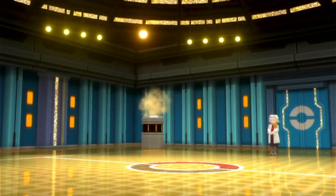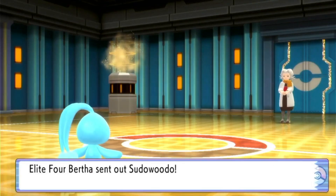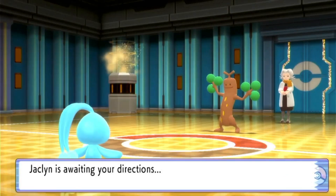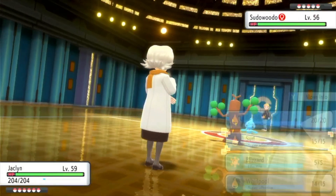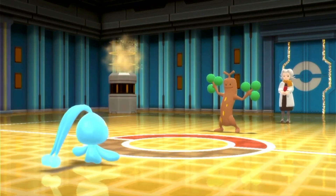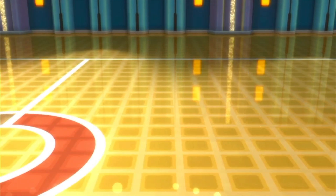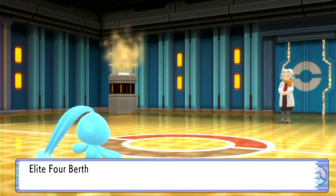Sudowoodo has Double-Edge, Head Smash, Sucker Punch, and Low Kick, and is holding a Sitrus Berry. I'm going to give it a good ol' Surf. I love this animation. I'm just absolutely wrecking this gym. Last one I struggled a little bit - that was like one of the first battles I actually struggled in, except for against Dialga, which I'm still mad about.